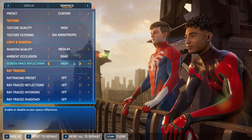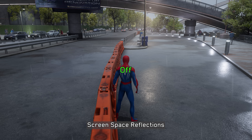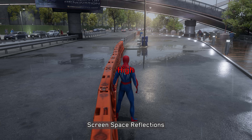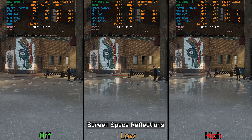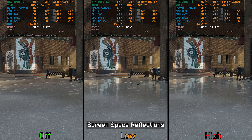Moving on to screen space reflections — SSR adds a lot to the game's visuals and there is no noticeable visual difference between low and high. SSR comes with a small performance cost of around 3%, so I recommend leaving it at high.